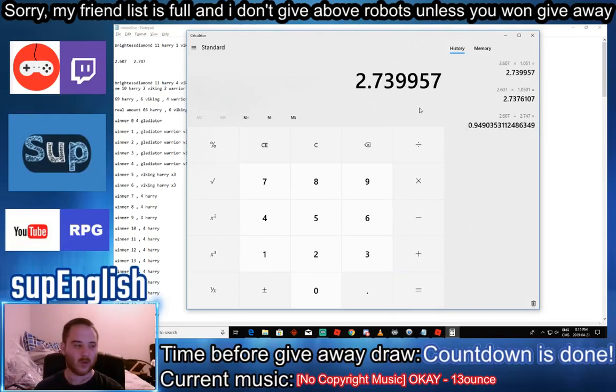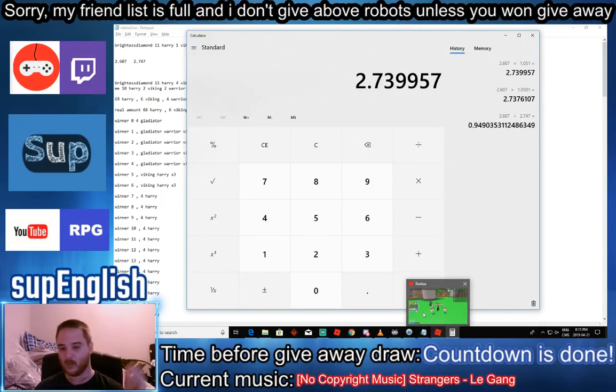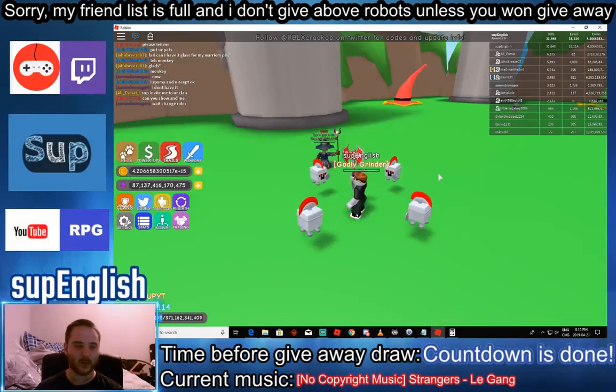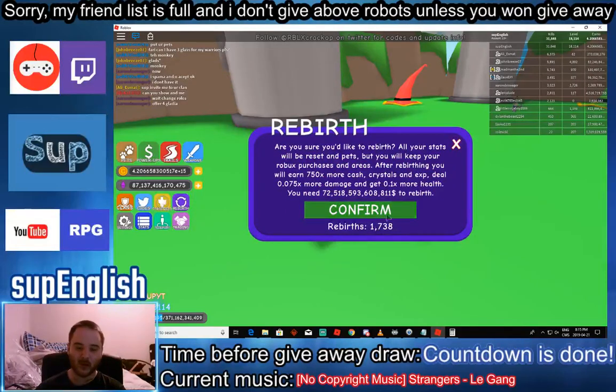So if I equip the four best pets in the game — I don't have power-ups or more of them — it's a 5% increase with 1,738 rebirths. So at this rebirth count, pets increase my money by 5%. Each pet increases my money by 1.25%. And it's only based on my rebirth count — if I had double the rebirths, the pets would only add about 2.5% because the rebirths far outscale what the pets give. Pets don't multiply with rebirths.